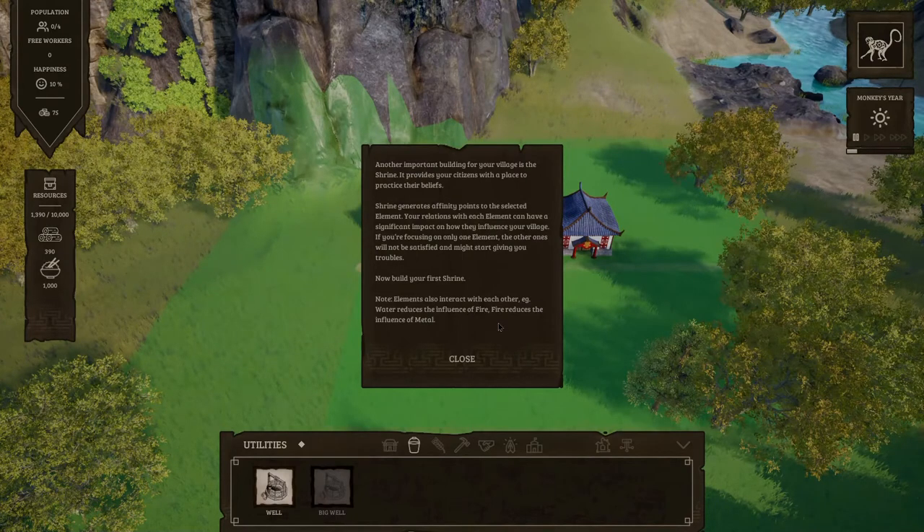The Shrine generates affinity points to the selected element. Your relations with each element can have a significant impact on how they influence your village. If you're focusing on only one element, the others will not be satisfied and might start giving you troubles.